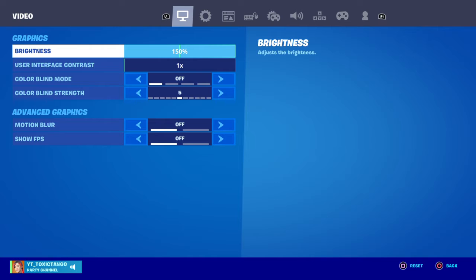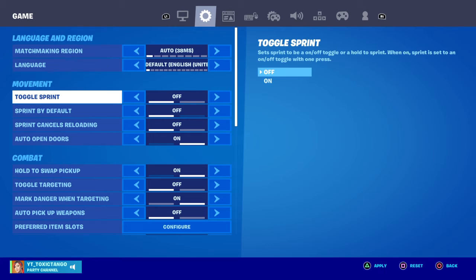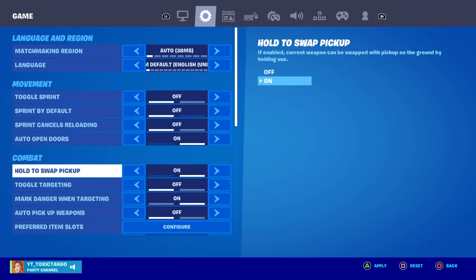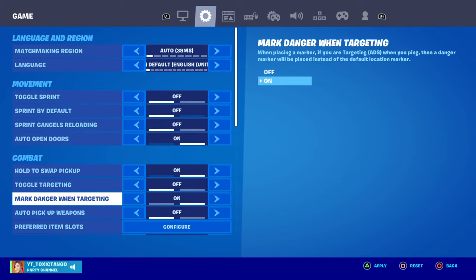The user interface contrast is at 1. Everything is on auto. Toggle sprint is off, sprint by default is off, sprint cancels reload is off, and open doors is on auto. Hold to swap pickup is on toggle.